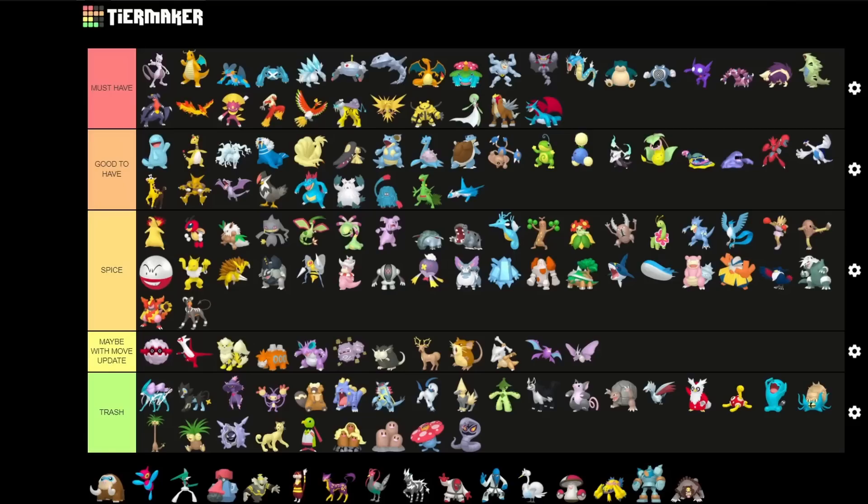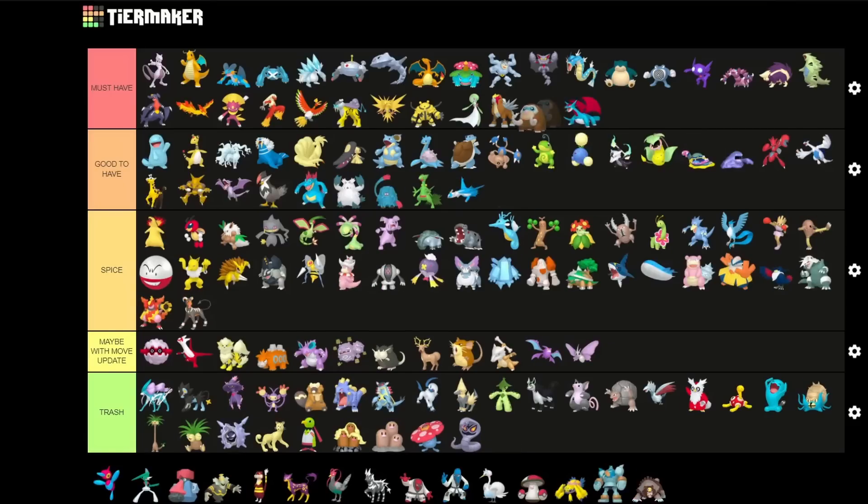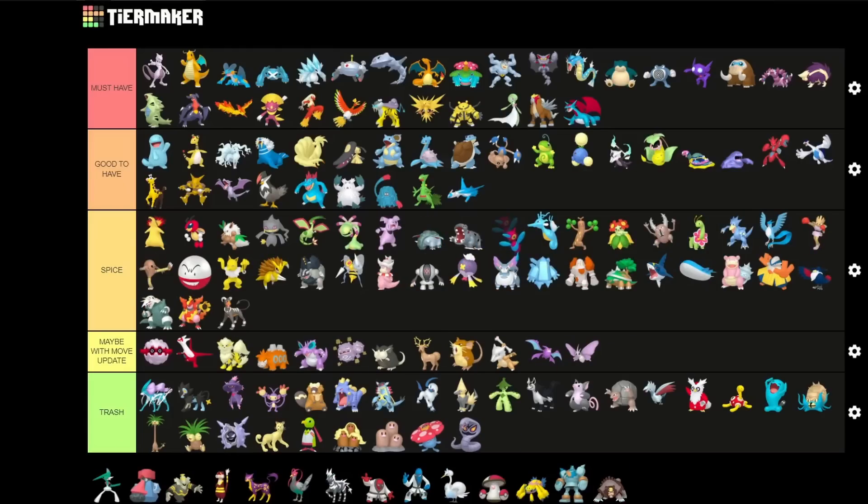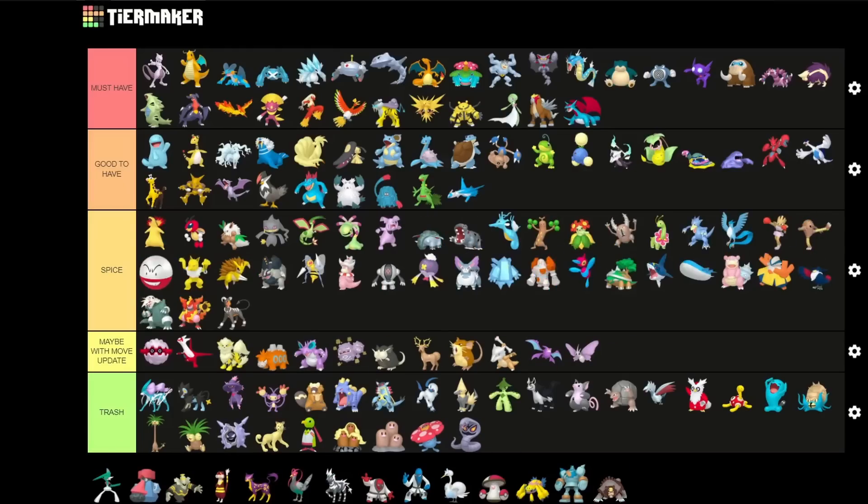Mamoswine is also must-have — it has some Spice potential in the current Sunshine Cup and for limited metas in PvP, as well as for Master League. But it is the best Ice type attacker for sure, and also actually the best Ground type attacker, which is just wild for a normal Shadow variant. So one of the strongest Pokemon here. Porygon-Z is a Spice pick — very cool Pokemon but it's just literally Spice, not really that great.